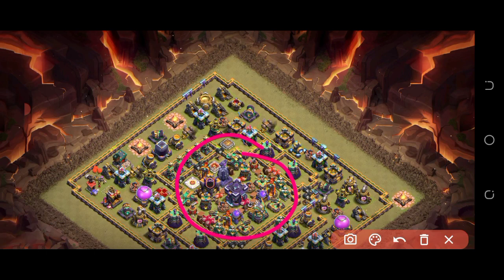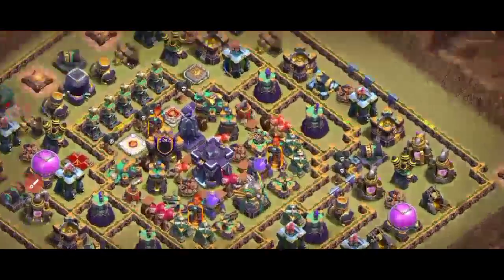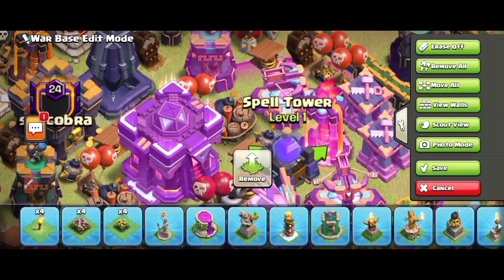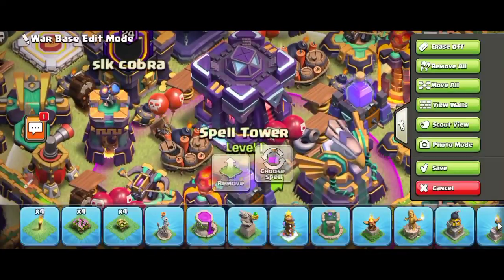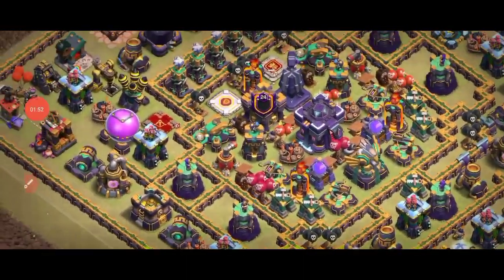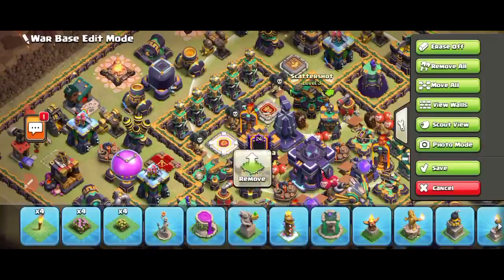In the middle you can see the spell tower, scatter shots, Infernos — everything is there. The spell tower boosts up the defenses. This base can be really annoying to attack, to be honest.